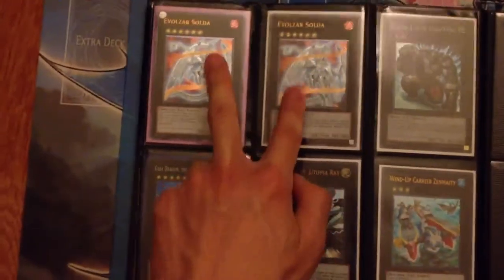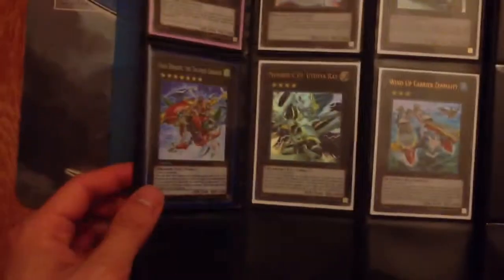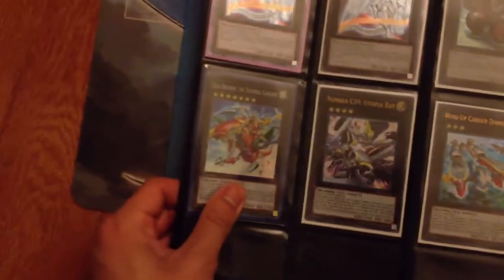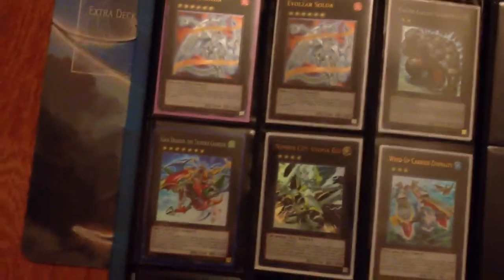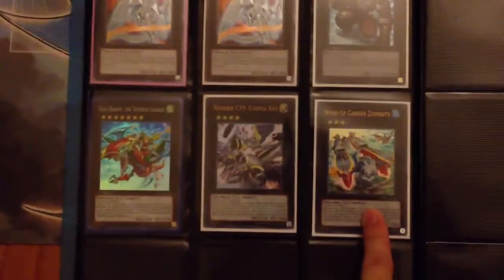Here come the Exceeds. Ultra Soldats are $2 each. Gachi Gachi is $2. Gaia Dragon is $14, or $7 PayPal. Utopia Ray is $4. Ultras and Mighty Unlimited are $10, or $5 PayPal.